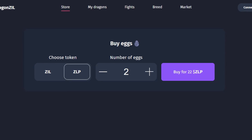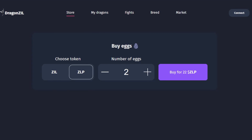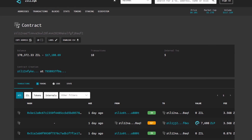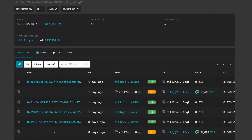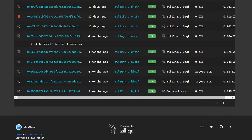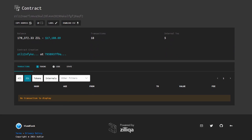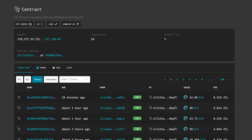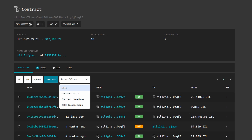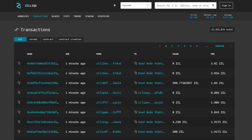To do this, you need to connect to the dApp using the Zillapay wallet, which is an extension of the Chrome browser. Just click on the button at the top. On the page that opens, you will find more information about the wallet itself, its capabilities, the team, and technical documentation. The principle of operation of the wallet is similar to MetaMask, so you definitely won't have any difficulties installing the extension and creating a wallet. You can send ZIL coins to your wallet from any exchanges that support this cryptocurrency.